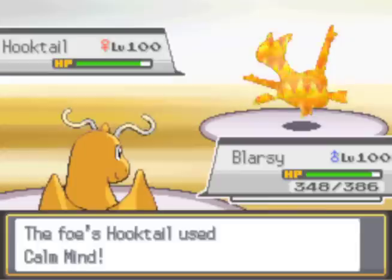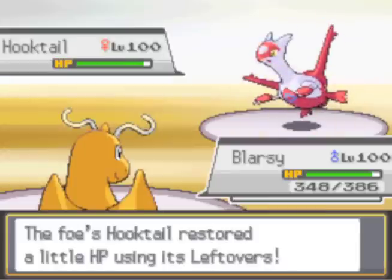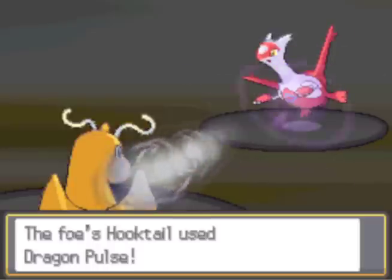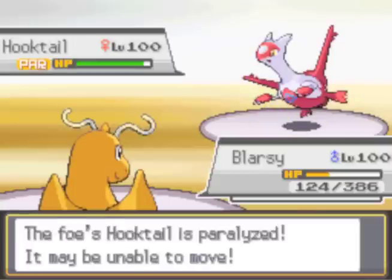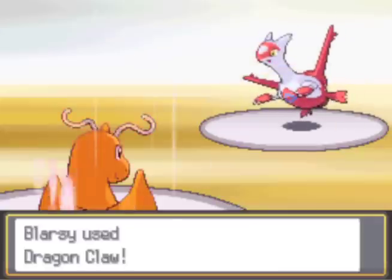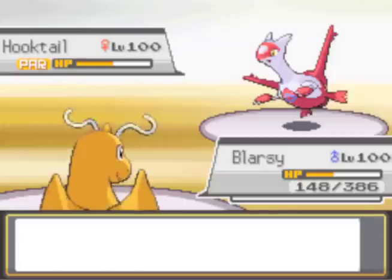He has Latios in now, and Calm Mind is gonna happen. I think Latios was made Uber again in 4th gen — I really don't remember. But if it was, I think I told Ryan to just bring it ahead anyway. Dragonite is probably the best thing I have to take care of this Latios, sadly. So I'm just gonna Thunderwave him and then go for Dragon Claw. And that'll be easy, because he'll probably get para-haxed — it's Ryan. He always gets haxed, and I don't understand why. It's just his luck. Yep, see, right there.